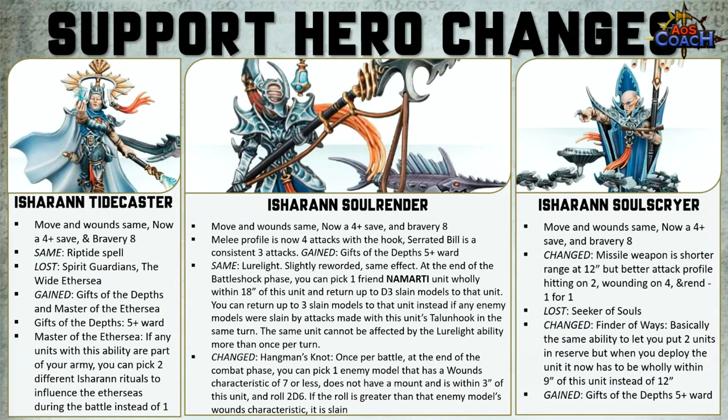The Ishran Soulscrye's move and wounds is the same — it now has a 4+ armor save and bravery 8. The missile weapon has changed to a shorter 12-inch range but a better attack profile: hits on 2+, wounds on 4+, rend 1 for 1 damage. You've lost the Seeker of Souls ability. The Finder of the Ways is mostly the same — it allows you to put 2 units in reserve, but when you deploy those units they need to be within 9 inches of this unit instead of 12. There is one artifact that can restore it to 12 inches. The Soulscrye has also gained Gifts of the Depths — a 5+ ward.